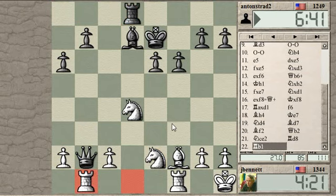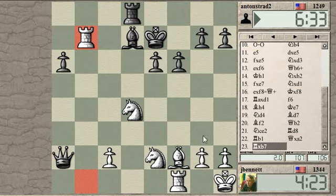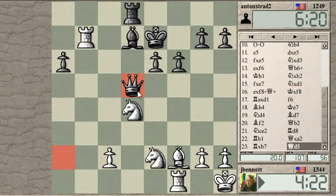Maybe rook b1. After the queen moves, I'll take on b7. And now I'm threatening knight to c6 check, because the bishop is pinned and that forks the king and the rook. The other idea I'm thinking of is rook to d1 here. So that hits my rook, stops knight c6, because he can take with the queen. And he's hitting my g2 square, and he's threatening bishop to c6 if this knight moves away.